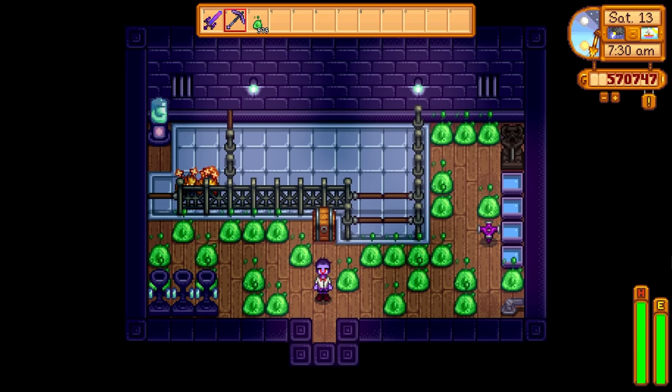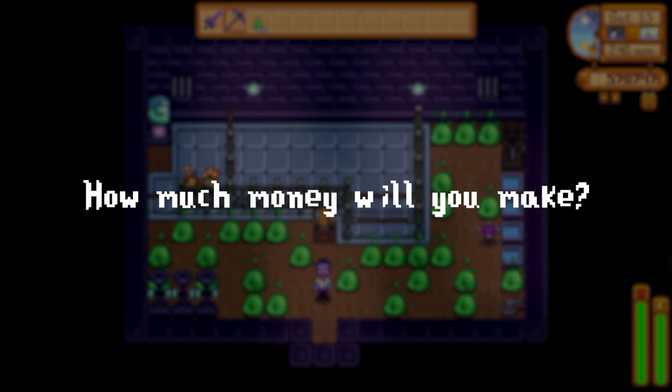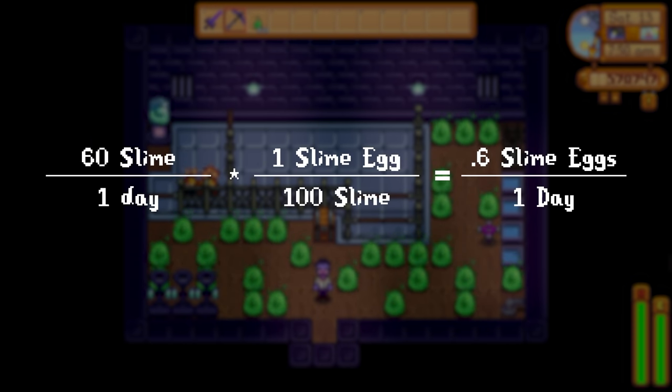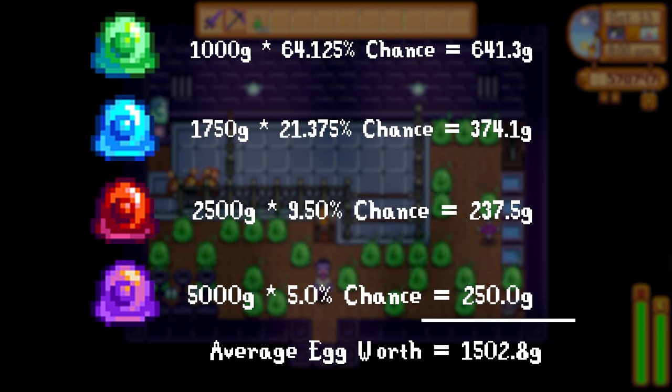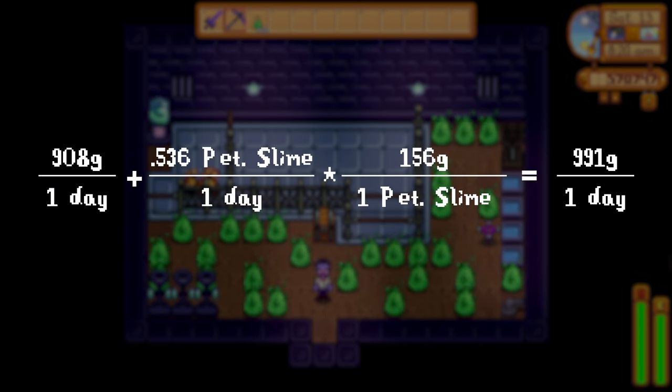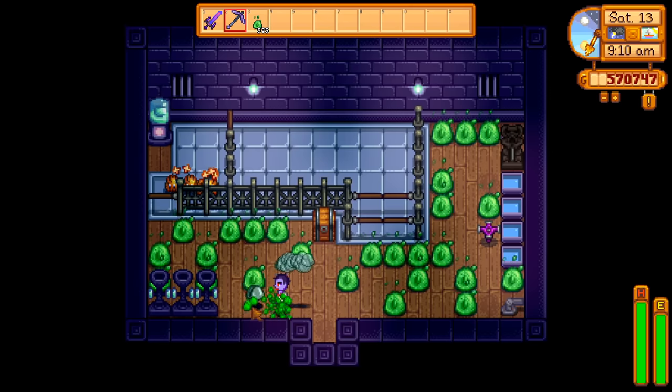Once you've set all of this up, you should be able to just leave your slime hutch alone for around a week at a time, stopping in only to collect your rewards. So how much money can you expect to make? You get 4 slime balls per day, and each produces 15.1 slime, giving you 60 slimes per day. This is equivalent to 0.6 of a slime egg since you need 100 slime in the slime press to get one. Taking a weighted average of the prices and rarities of the different eggs, the average slime egg is worth right around 1,500 gold. At 0.6 eggs per day that's 908 gold per day, and when we factor in the extra petrified slime, it's actually closer to 991 gold per day.